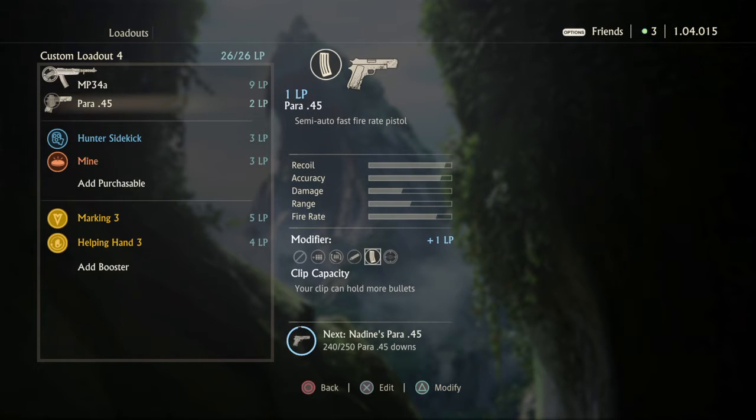Next up I have extended mags with the Para. The reason I go extended mag is because with this gun you tend to want to kill that person with your full magazine without having to reload. The reload is pretty fast already, but extended mags help you pin down people — you can kill two people with just one magazine. I really think that's the way to go for the Para.